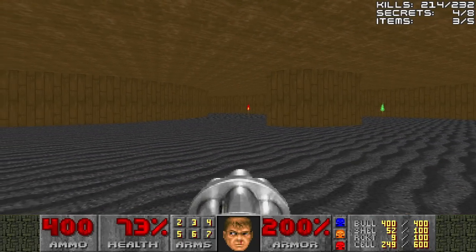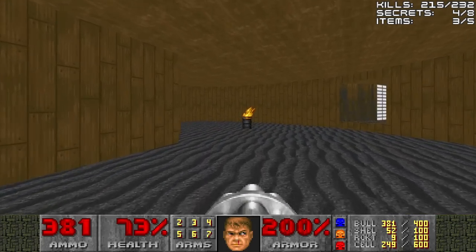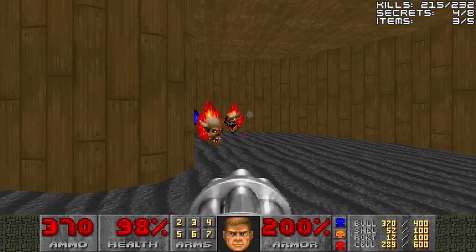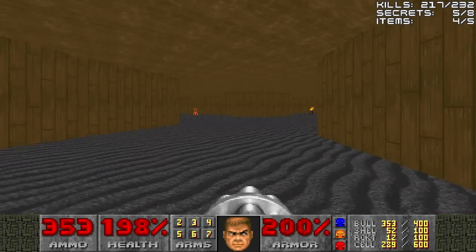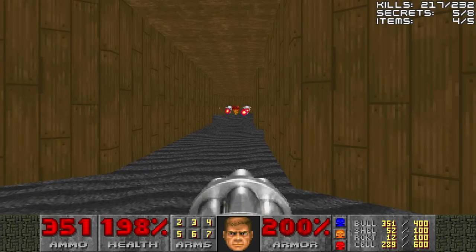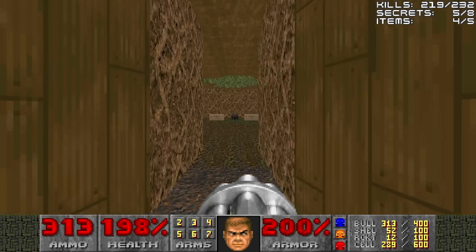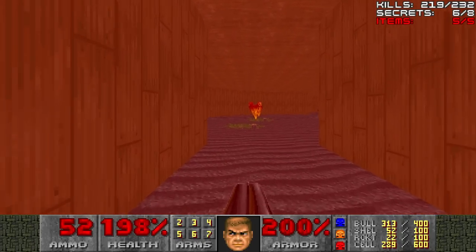Now we'll go to the red torch, and we see this flaming barrel with some plasma and rockets. We'll go back to the red torch, because this is where we want to be for a secret supercharge. Yes, these are secrets because this is normally a pitch black area. Back to the shish kebab of heads — let's go to the green torch. Now there is a golden head thing over there, but along the way we see this area with a berserk pack.